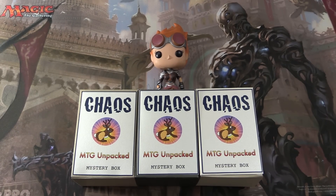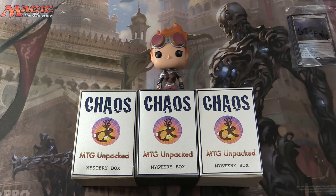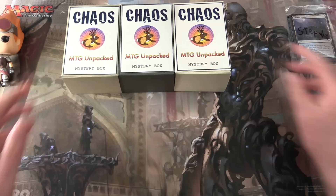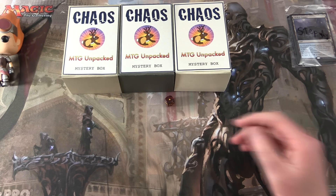It's chaos time again here on MTG Unpacked. We're cracking open a chaos mystery box — this is my vision for how a mystery box should be. The lucky patron today is Steppily. Thank you for being a patron, sir. We'll move Chandra out of the way temporarily and roll the dice — one to three or four to six — to make our pick. Let's roll.